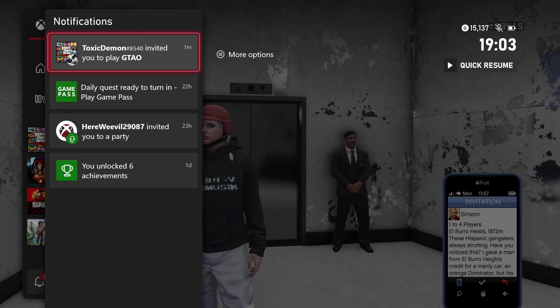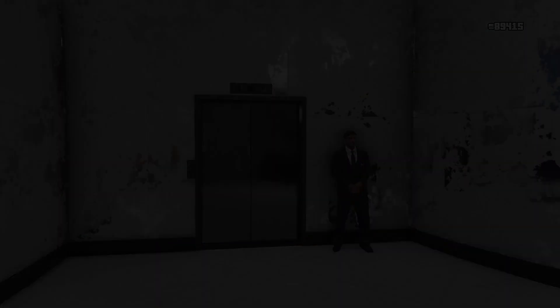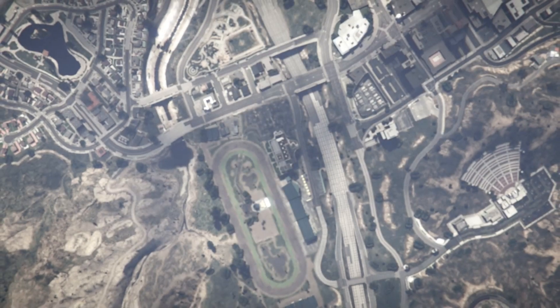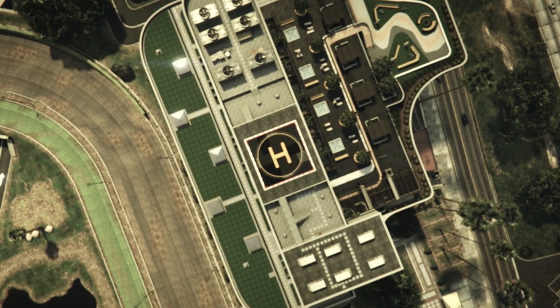My friend sent me an invite. As soon as you accept the invite, accept the Simeon job and you will get a first alert. Wait on that alert and ask your friend to quit the mission. As soon as he quits the mission you can accept that alert — it needs to be done quite fast, so keep that in mind. Accept it now, he quit, boom — I accept the second alert.